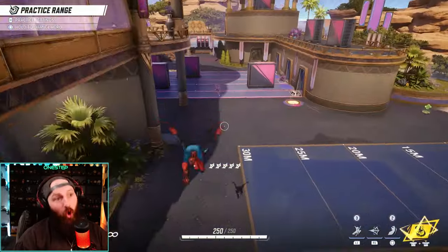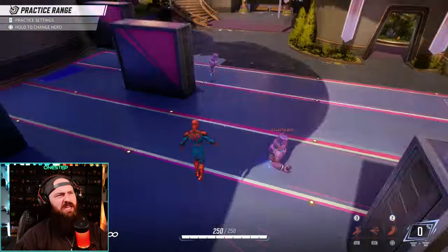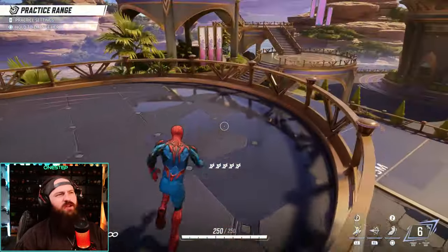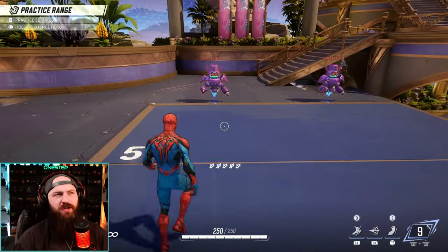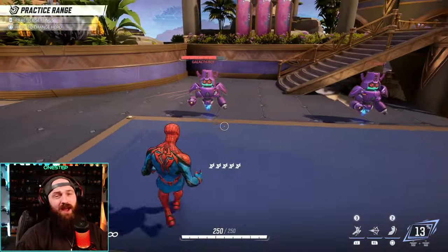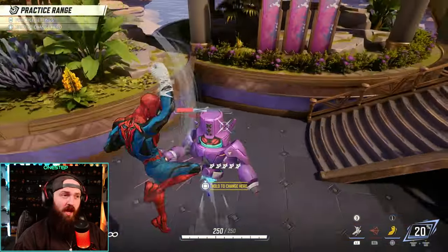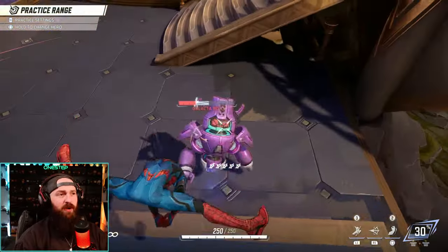Now what about Spider-Man's ultimate ability? It's just a giant frenzy of web shooting, web slinging awesomeness. It does damage, it stuns your opponent — do that in a group and then just zip away. Also a quick side note: while you're in the air coming down on top of the opponent, you have this exclusive aerial punch. You slam both your fists downwards. It doesn't do more damage than your normal punch, but it's a great way to start the combo. You do this, then uppercut, then go crazy on them. Keep that in mind as you're coming down from the air.